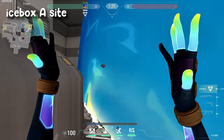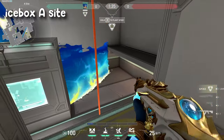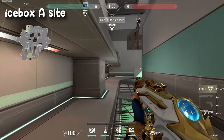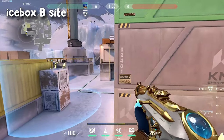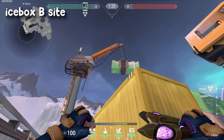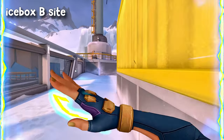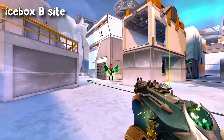This is how I would attack Icebox A-Sight: I'd use the stun lineups to clear common angles and then use my stun to isolate the enemies on site. We've got a couple of lineups on Icebox — there's not really that much except for this one really extreme lineup which no one would ever do, but I found it so I'm going to show it.